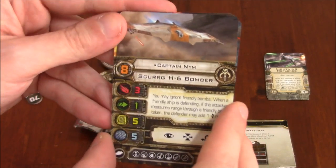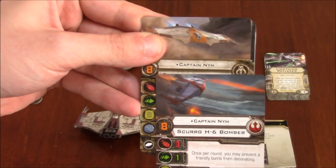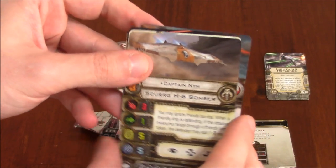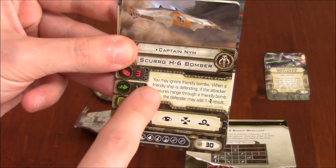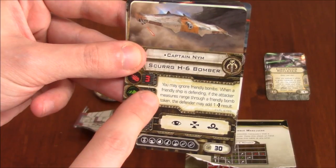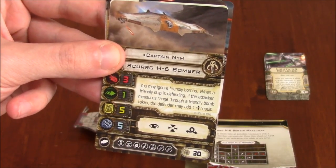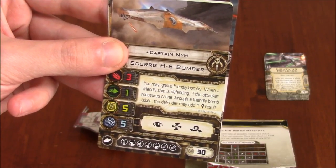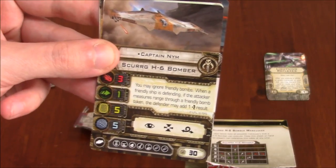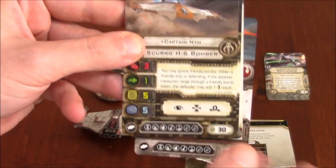And onto the Scum stuff. You've got Captain Nim as well, so he's like a dual pilot — he can be for the Scum or for the Rebels. Pilot skill eight, same stats. The ability, though, is a bit different: you may ignore friendly bombs. When a friendly ship is defending, if the attacker measures range through a friendly bomb token, the defender may add one evade result. That also costs 30 points, same as the Rebel version.